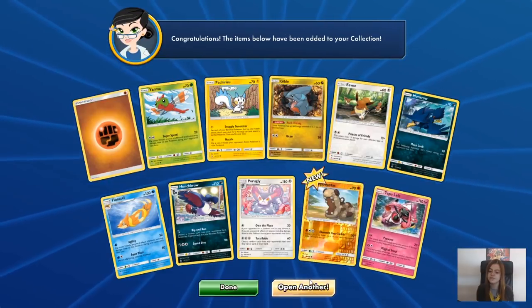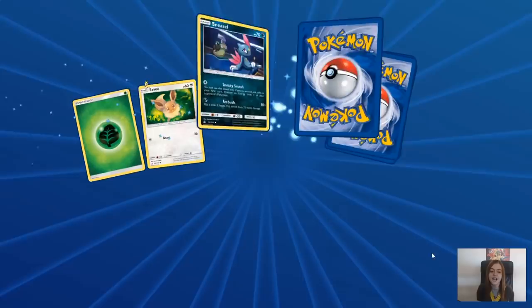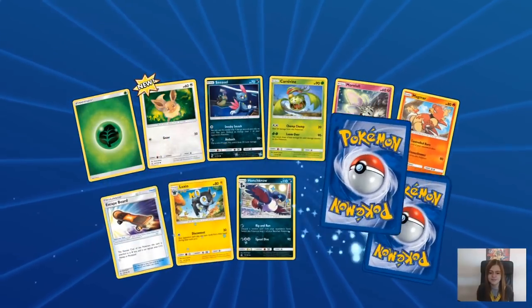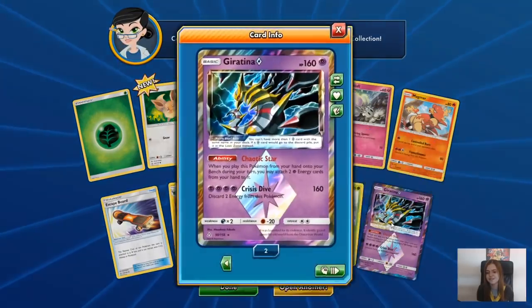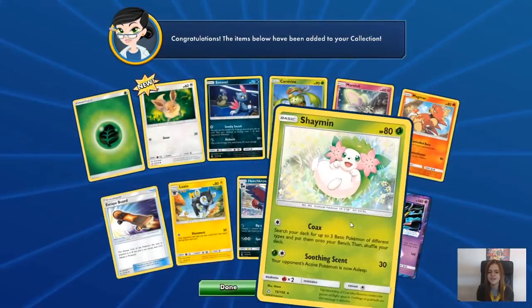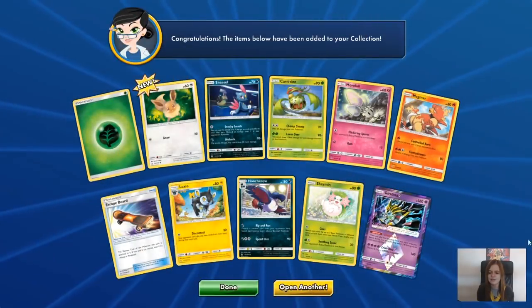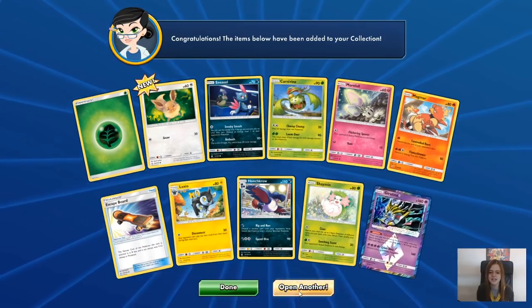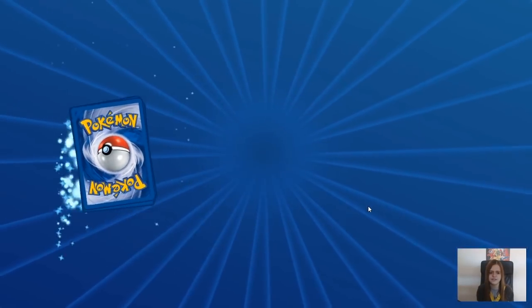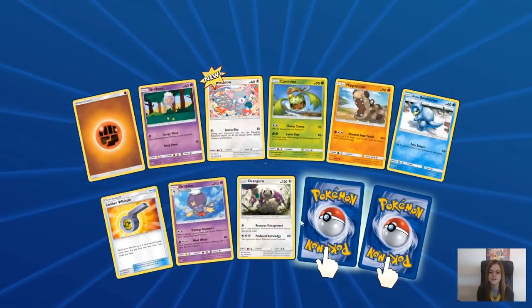Just the one new card. And the Tapu Lele - unfortunately not the Tapu Lele we want though. I do have three digital Tapu Leles, which is quite crazy. And another Giratina Prism, and we got the holo Shaman in there as well. If only I had that one in my physical collection. At least I got some trade fodder - I don't think I'll ever be using Giratina, and there's no real reason to have more than one of them online.